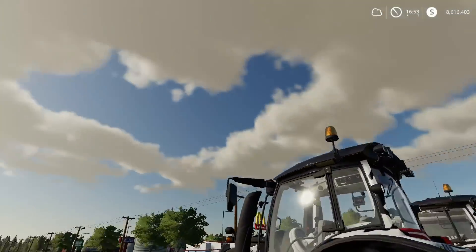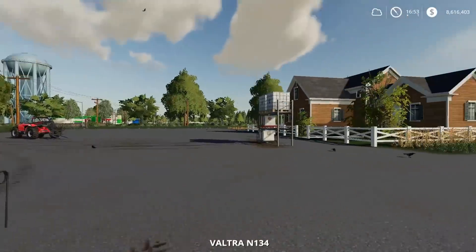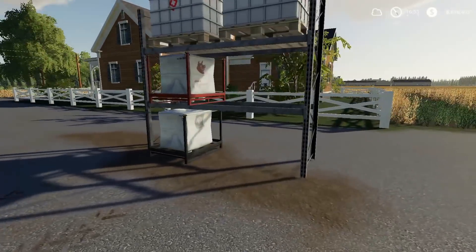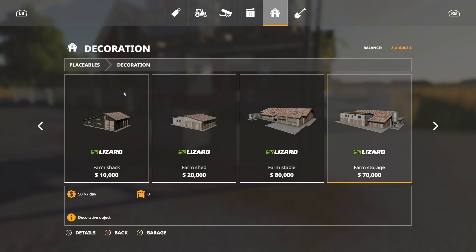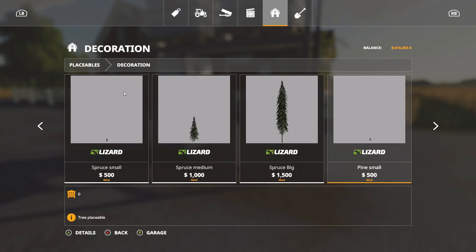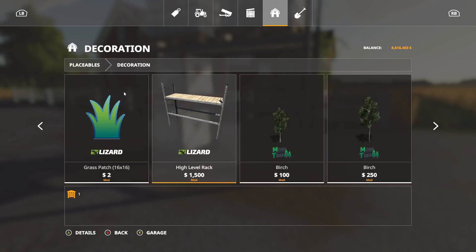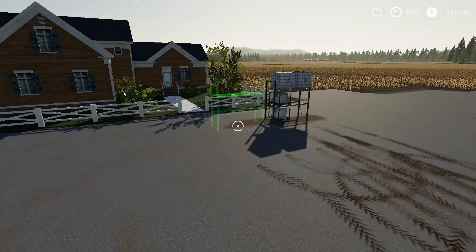The only other mod we received on Friday was this racking system. It's just a simple rack — there's not much to it. You're going to find it in your decorations section, once you scroll through all the trees you've downloaded. It's a high-level rack and it's going to be $1,500. There's not much to talk about when it comes to it.